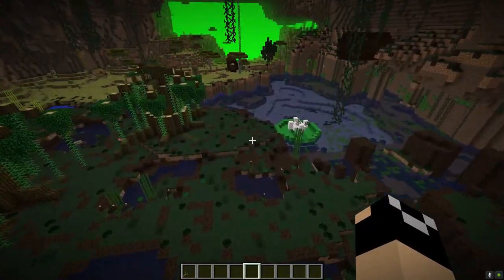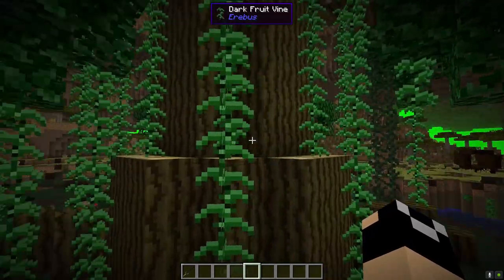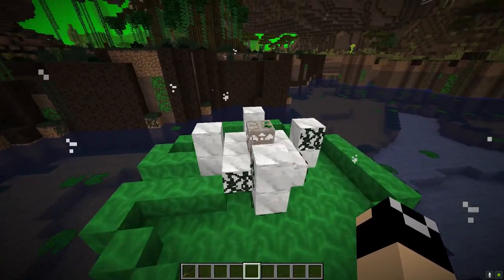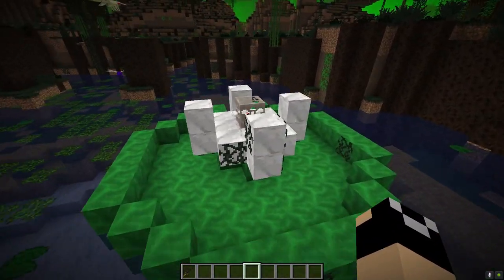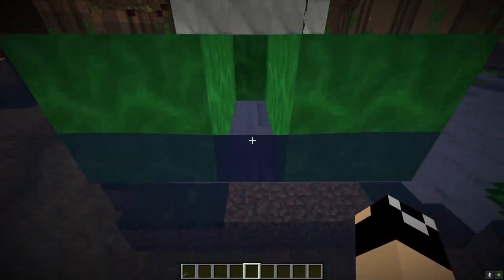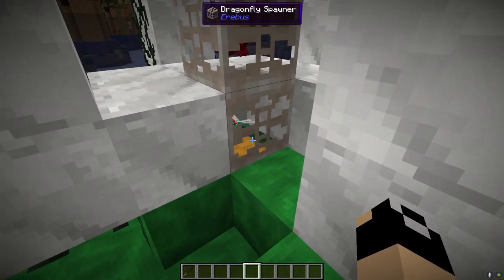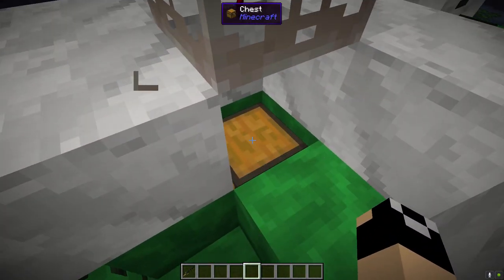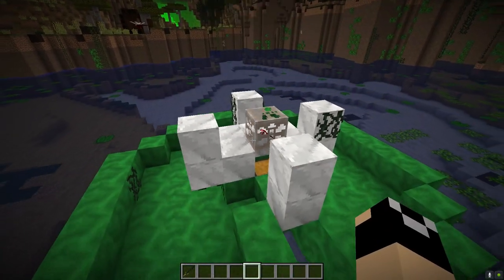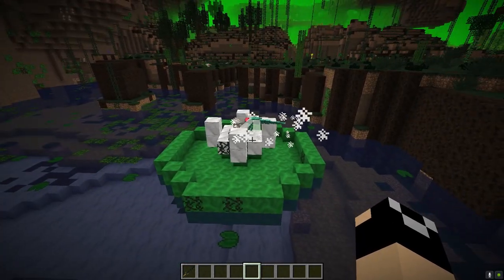Over here you'll notice a few more trees with the marsh wood. This right here is a lily pad structure — you'll notice the dragonfly spawner that sits on top of it. Down below, if we come in here and break through one of these dragonfly spawners, you're going to notice there is a chest down here that you can loot. I just wanted to mention that small little structure that spawns down here.